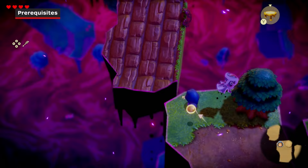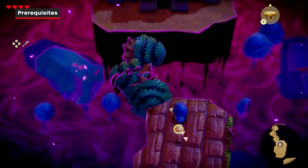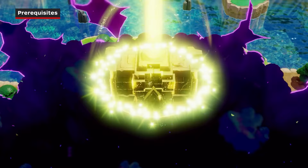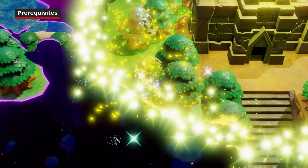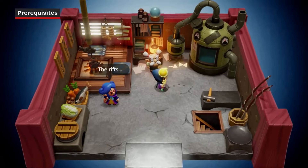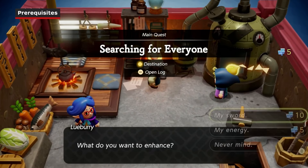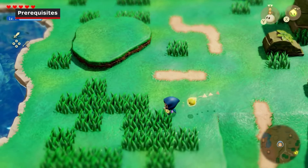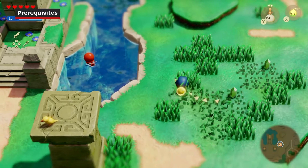There is one prerequisite to renting a horse, which is that you'll need to have completed the first dungeon in Southern Woods, aptly called the Southern Ruins. As soon as that's done, you'll clear the rifts blocking access to the rest of Hyrule. Once you begin the 'Searching for Everyone' main quest, you'll actually be able to explore almost anywhere in the land, including the expansive Hyrule Field.